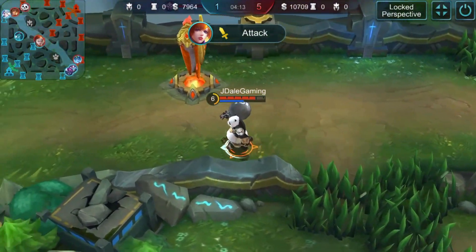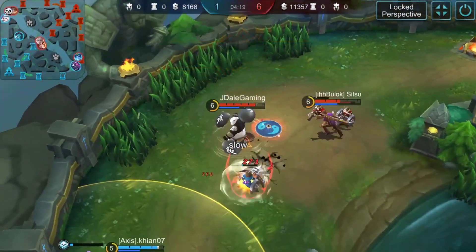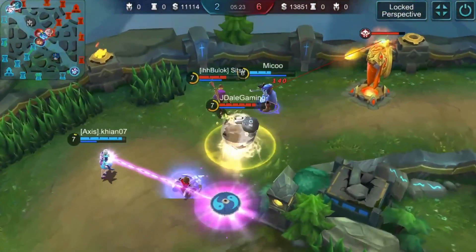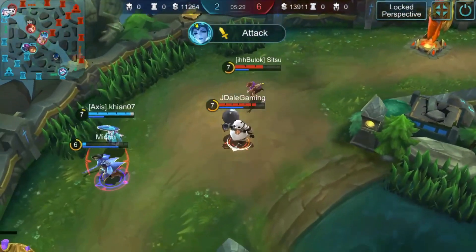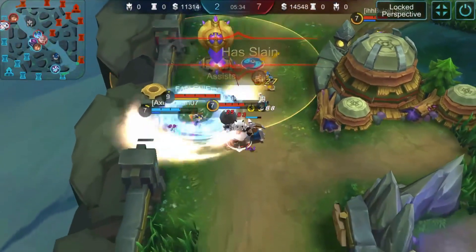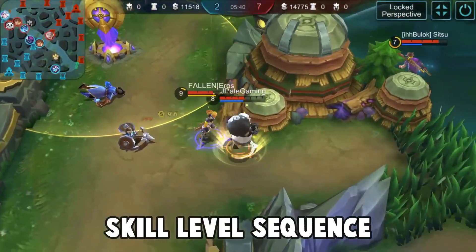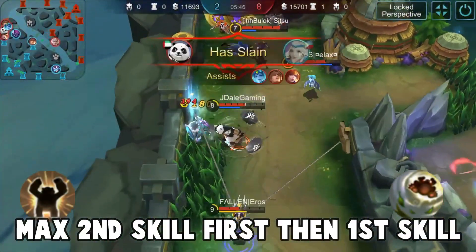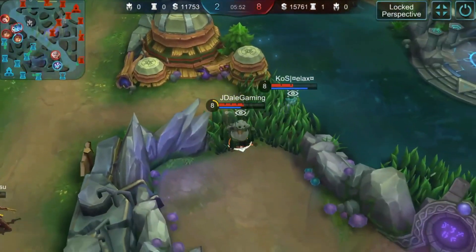Akai's ultimate is called Mid Tank. Akai becomes a ball for 4 seconds and starts to dash — each hit will knock back the target and deal 50 points of magic damage. This is the most annoying tank skill in the game; you can just ram enemies towards your team and kill them all. I recommend mastering the Guardian first, then the 1000 Pounder and Mid Tank. Mastering Guardian will improve the shield, damage, and cooldown.